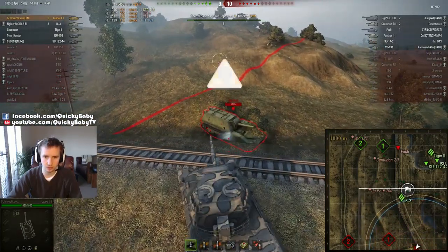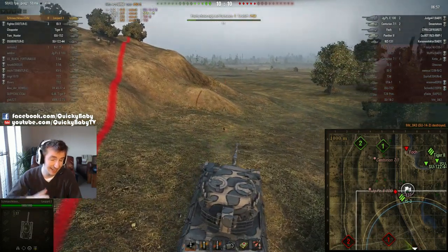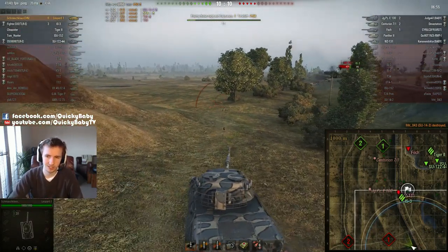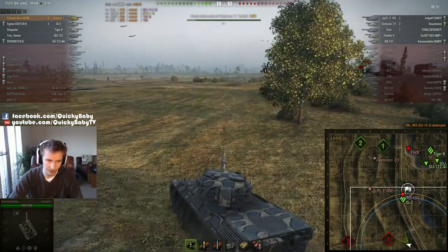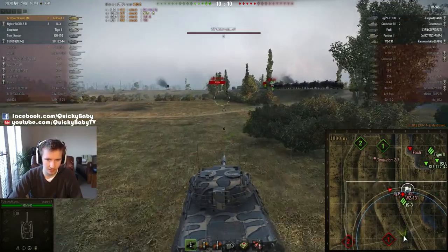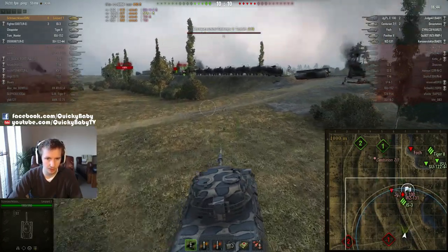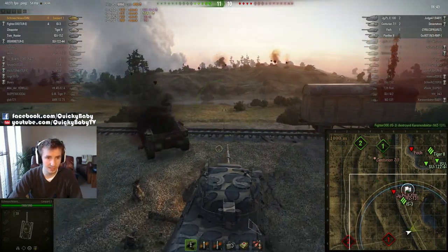The SU-14-2 is not aiming at him. It comes down, rolls slightly high at 410 — which is slightly higher than the 390 average — but he would have been able to take him out easily anyway. Now he has a shot into the side of the Jagdpanzer, but Schmauklaus feels like he'll be wasting his time there.